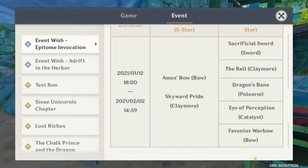Obviously, these are really good 4-stars. I think the best one here is probably Sacrificial Sword. Eye of Perception is also really good. Favonius is really good as well. And then Dragon's Bane is basically just Xiangling's weapon.